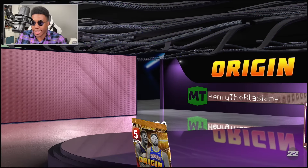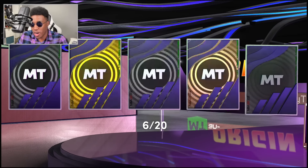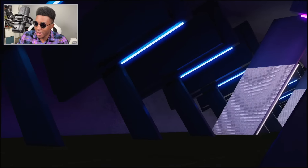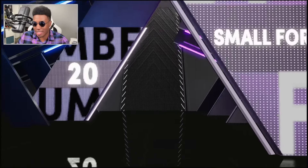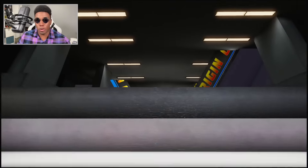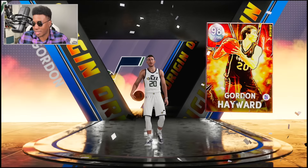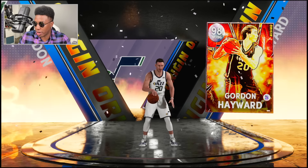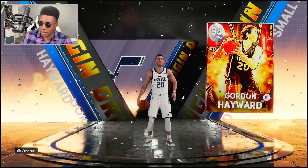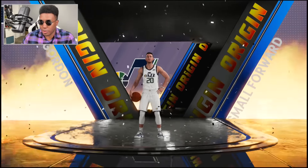As we see another Galaxy Opal shake, it's kind of nuts that we're at the point in the year already where Galaxy Opal shakes are the lowest thing we can see. On the bright side, no more stupid Pink Diamond shakes. Welcome to the team Galaxy Opal Gordon Hayward. It's times like this where I wish the card art matched the player - if we saw a young Gordon Hayward I feel like that would just look cleaner.